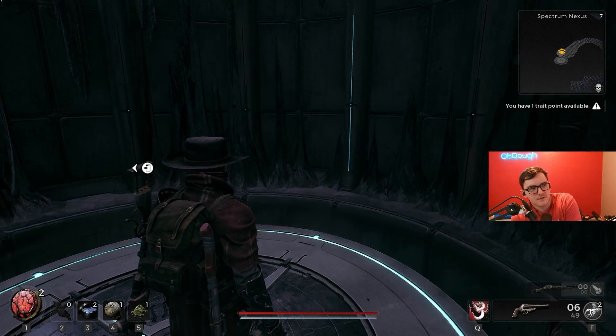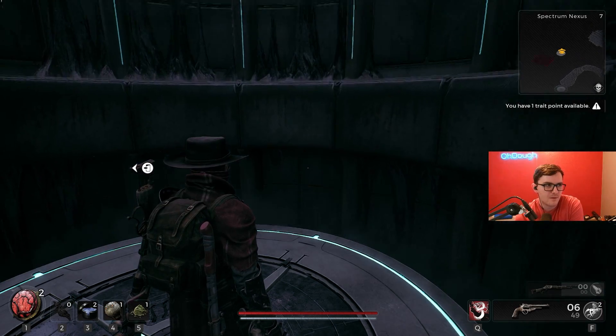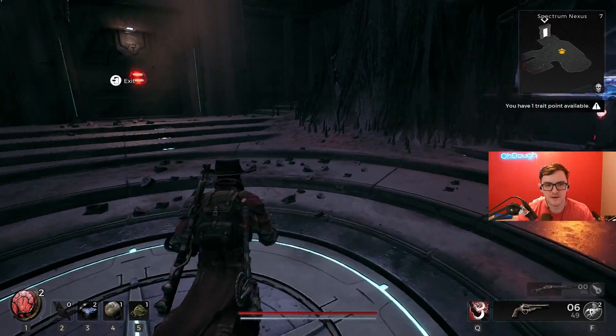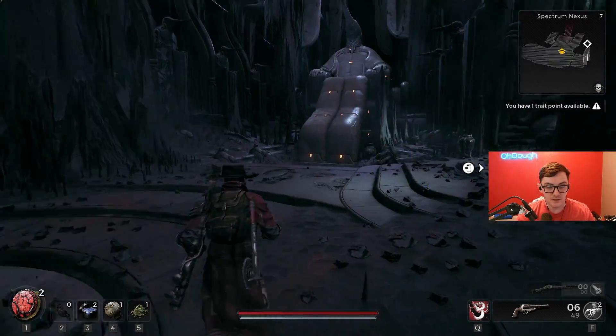I was wondering though — yo, Chaos, thank you for the tip on that. I was wondering why the dude kept having so much HP. Like the first time I fought it, I got it kind of low, half HP. The second or third time I was fighting it for a while and it had the most HP it's had. The last hitter's ki.